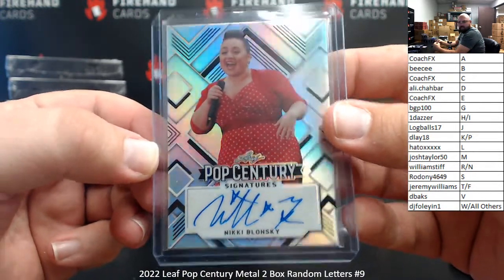All right, I've got a purple wave glamour graphs of Lana Wood. The letter L — Haydo. That one's numbered 6 of 12. I've got a cracked ice auto, or crystals auto, Tom Welling. Letter T going to Jeremy Williams, numbered 27 of 50.